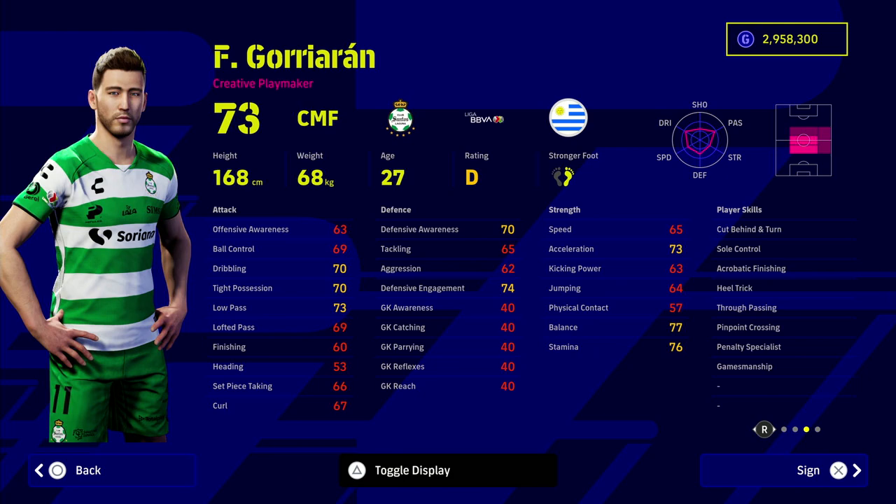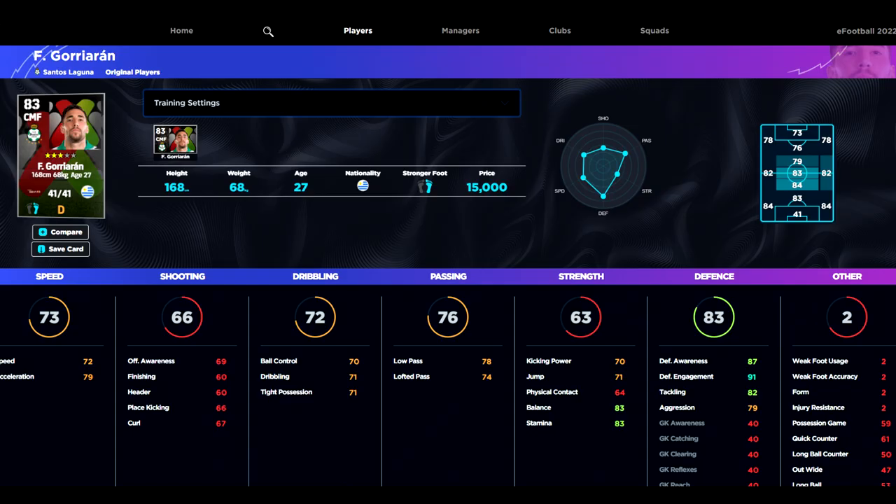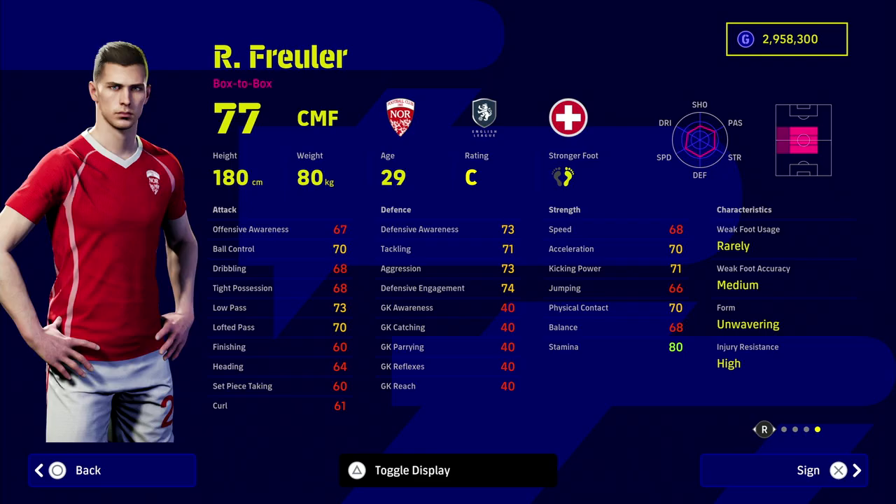First up we have our budget boy, Garyaran - I think that's how you pronounce his name. He's playing in the League of MX, a 73 overall center midfielder. He's cheap as chips, only 15,000 GP. Looking at him on eFootballDB.com, he's on D form but has 41 player levels. His stats are absolutely incredible for a 15,000 GP center midfielder - we pumped up his defensive awareness to 87, bumped up his acceleration to 79, and his ball control and passing are extremely good. I came up against him in the League of MX challenge and he was an absolute beast.